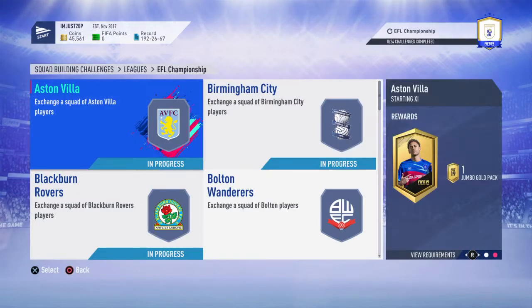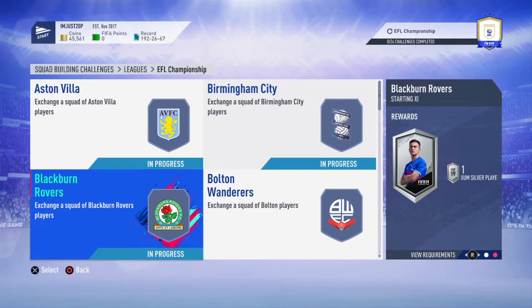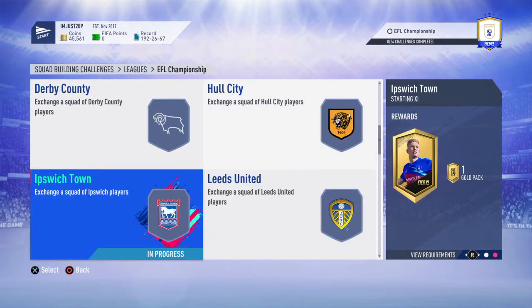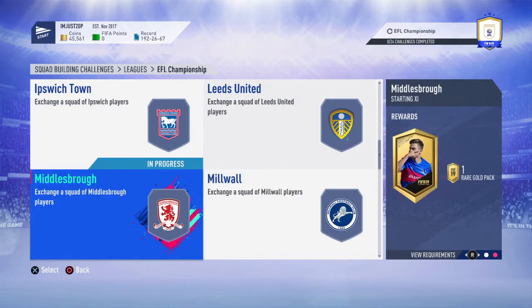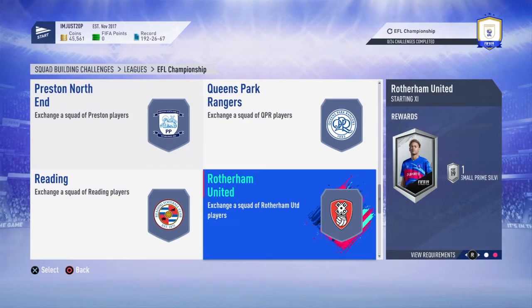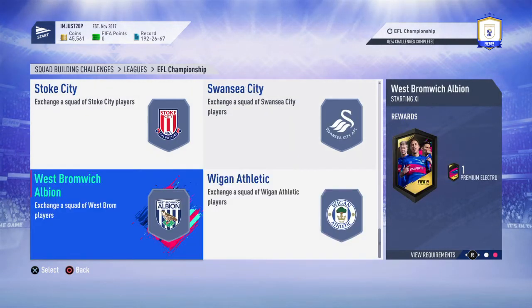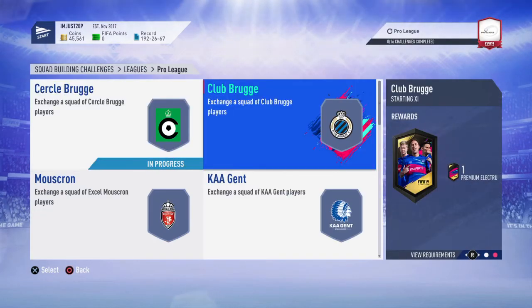Don't forget the rewards you get for completing SBCs. There are some great packs available: jumbo gold packs, small gold players packs, small prime mixed packs, premium silver players packs, prime silver packs, prime electrum gold packs, jumbo gold mixed players packs, rare gold packs, 25k coins, electrum players packs, and premium gold packs — there are a lot of good packs to get for basically free if you use this method.